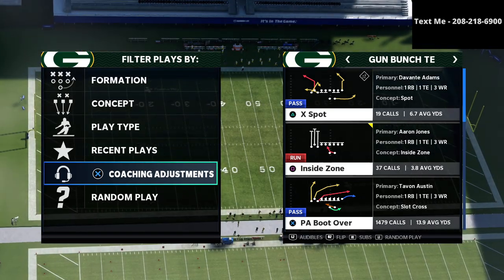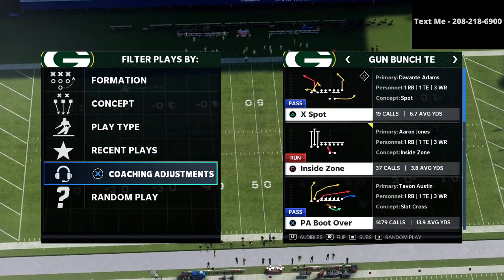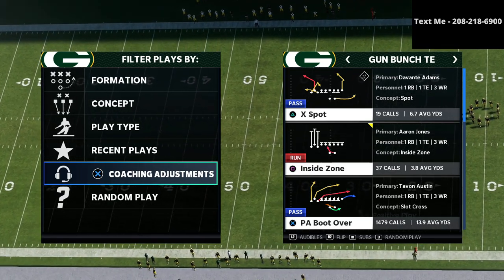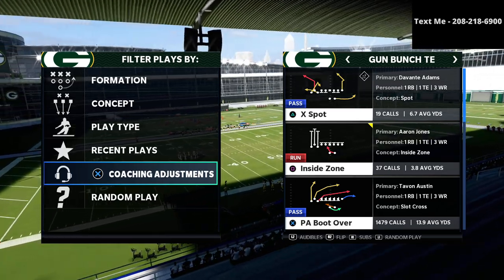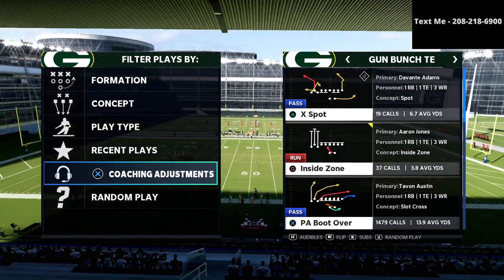So in this video, we're talking specifically about my Nickel 3-3-5 Wide defensive guide. If you want to get my Nickel 3-3-5 Wide defense — the complete defensive guide to the best defense in Madden 21 — then you can get it down below for just 15 bucks. We literally walk you step by step through how to stop some of the best offenses in the entire game.